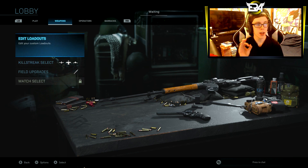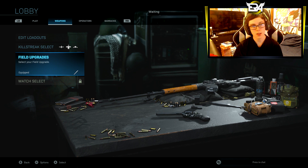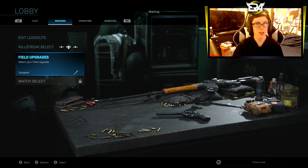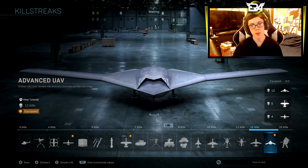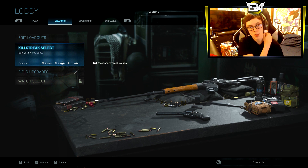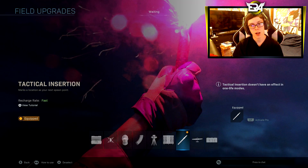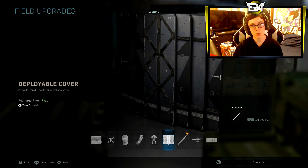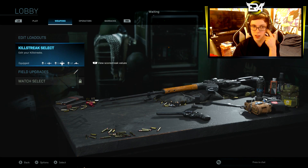We are going to be going through the entire class setup I am going to be using online. I know things will change — there are rumored new perks coming into the game, field upgrades, and more snipers. Once I get to level 55, I am probably going to be running UAV, personal UAV, and advanced UAV. Unfortunately, right now the minimap does not work the way old CODs do — it only shows when you call a UAV. I will probably be running tactical insertion or deployable cover; I need to figure that out.